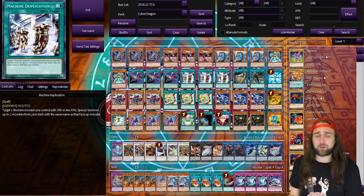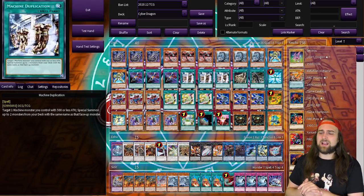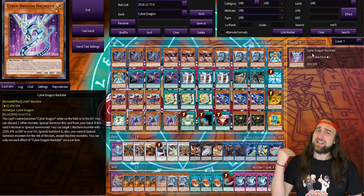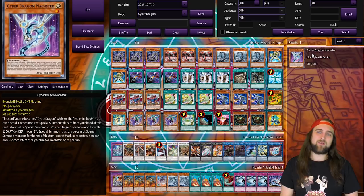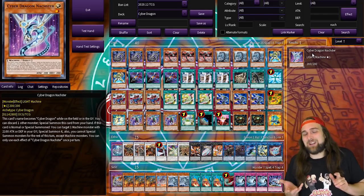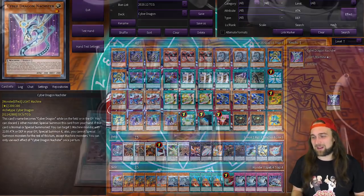After Emergency, I play three Machine Duplication. Machine Duplication is just so good and so much more consistent these days because we have Emergency, which searches the little guys, and we have another little guy in Hertz. I don't play Naster — Naster is really good, but wake me up when it becomes a level five itself. It's a good card, a one-for-one target, a Machine Dupe target, but it limits you to machines and doesn't make itself a level five. That's why I usually exclude it.